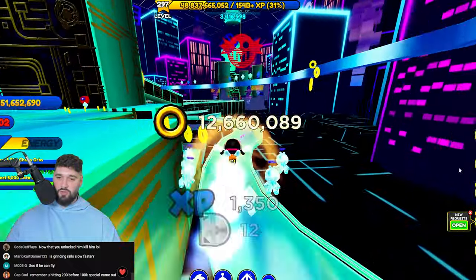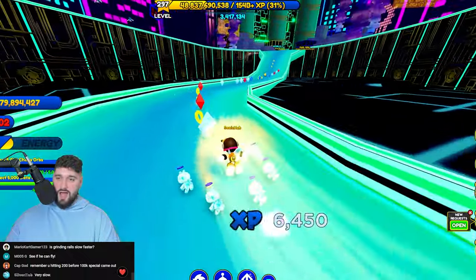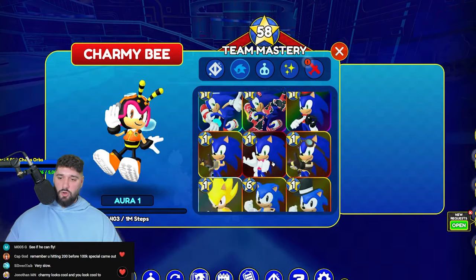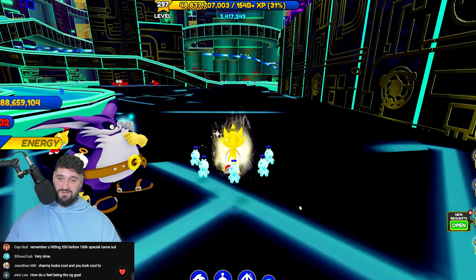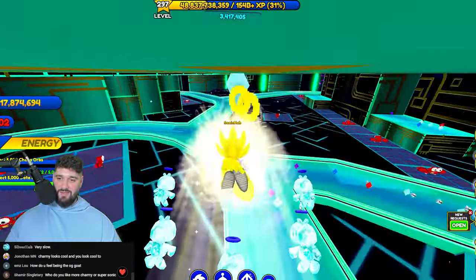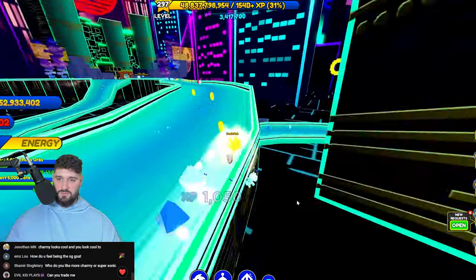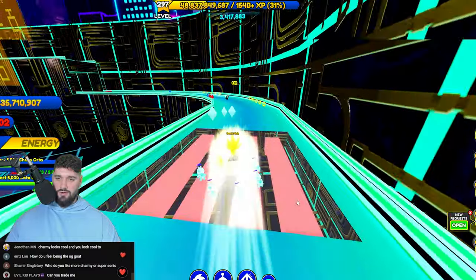For chaos orbs, just follow the trails. I kind of like the chaos orb trail requirement — not a bad way to break it up. We're here for speed though, so back to Super Sonic and going absolutely crazy because I've got the magnet. If you don't have magnet, stay on the paths — the trails will bring you where you need to go. We're already halfway there.